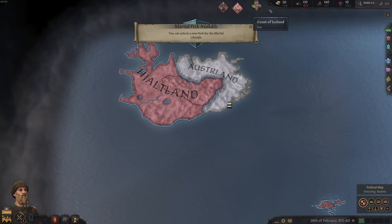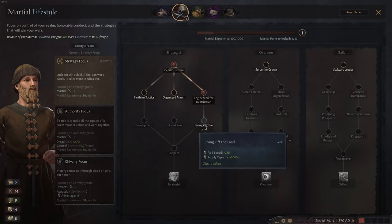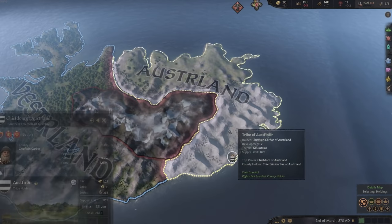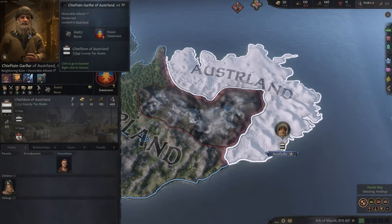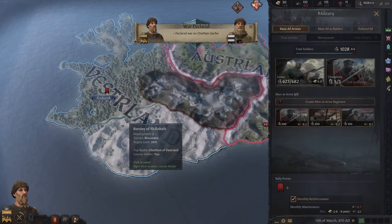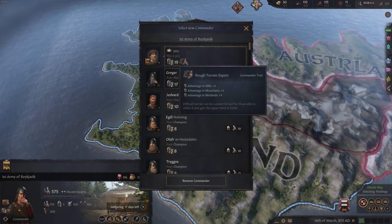A little bit later my army has gathered again - we now have 1000 soldiers. We also gained another skill point. Since raiding is going to be one of the more important things in the future, I'm also going with raid speed 25% and supply capacities plus 200%, which is really important to keep all of that intact. Up here we have Chieftain Gardor of Australand and he's pretty weak. We might just conquer him and get rid of his misery. Let's raise the army - raise them all.